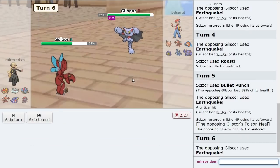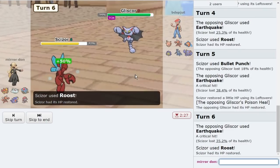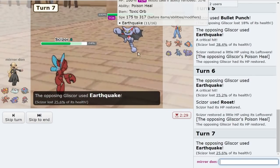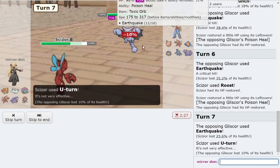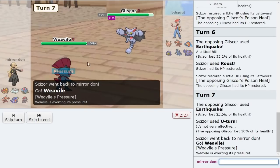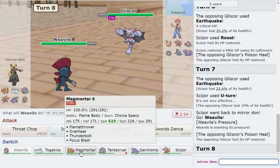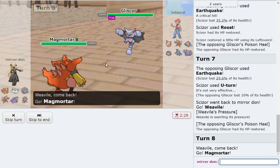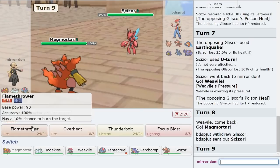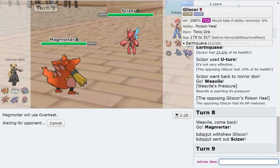Hey man, don't be doing that much damage to me! Why are you double critting? All right, we're just going to U-turn. Fine, if you really want me to bring out my Weavile — sure. So we go Weavile here. I'm going to double to Magmortar — if they predict this, excellent play on my opponent's part. But I think it's a little early, and this mon's important. And now we click the Specs Overheat.